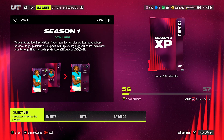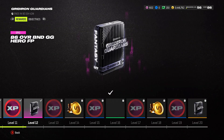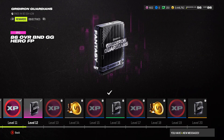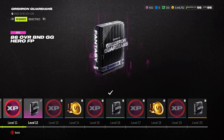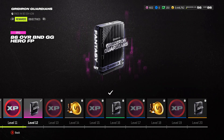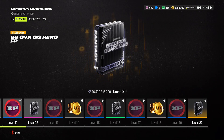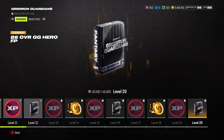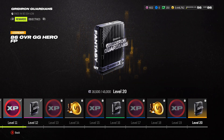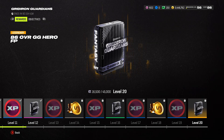First, let's start with the live events. Go to the Field Pass and go to rewards. On level 12 of the Gridiron Guardian Field Pass, you're going to get an 86 overall BND Gridiron Hero fantasy pack. Then if you go all the way down in your Field Pass, you're going to get another 86 overall Gridiron Guardian fantasy pack, and this one is actually auctionable. You can sell it for around 100k coins, use it to complete a set, or whatever you want.